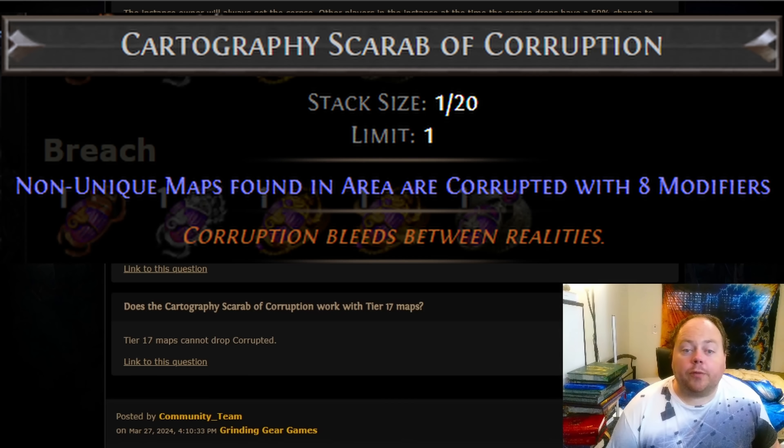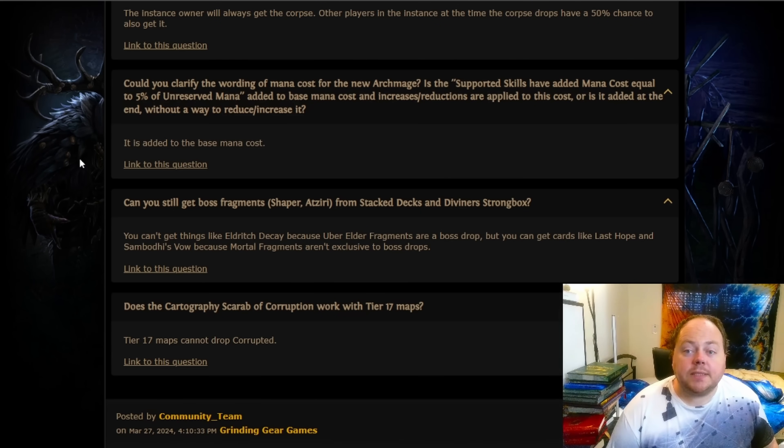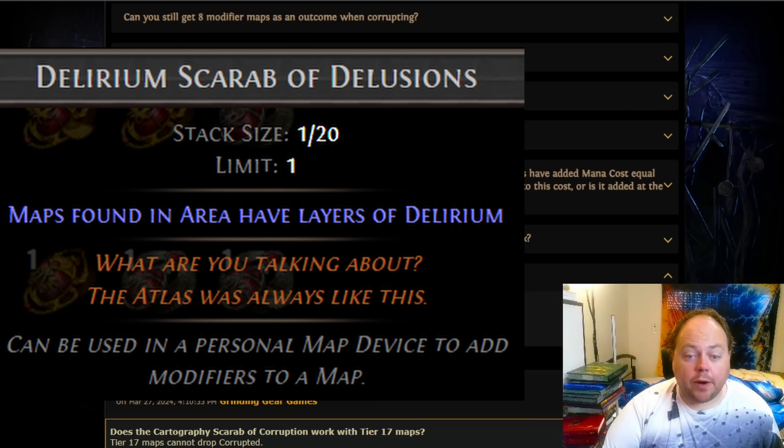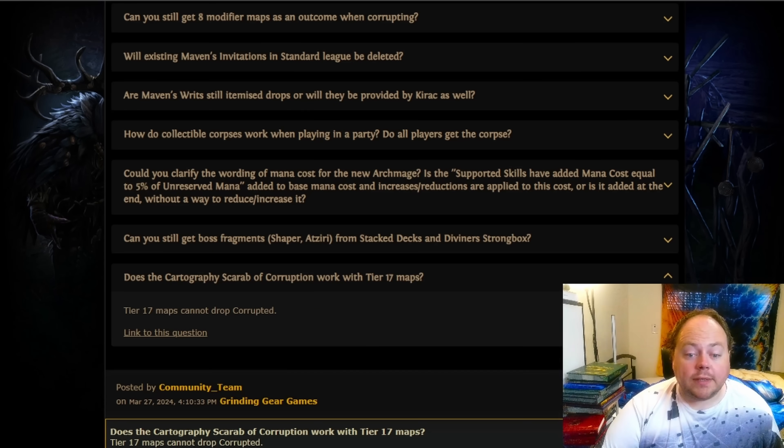How does the Cartography Scarab of Corruption — the 8-mod scarab — work with tier 17 maps? It kinda doesn't, because tier 17 maps cannot drop corrupted. This does raise a follow-up question: one of the Delirium scarabs modifies the way that maps drop, and I wonder if that can apply to tier 17 maps — specifically the one that causes maps to drop delirious. Additionally, what about tier 17 maps that drop in your tier 16 maps when your tier 16 maps have a pathological prop from your Atlas? A whole bunch of these corner cases would be interesting to see, though we'll likely find out once the patch goes live.